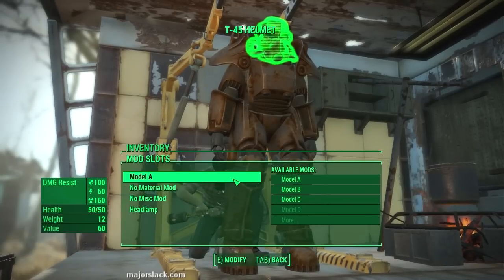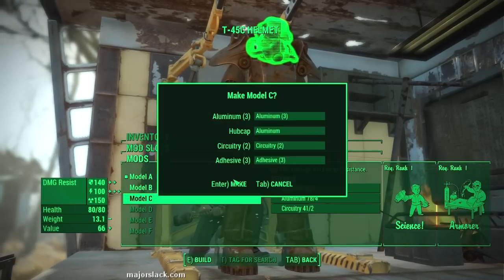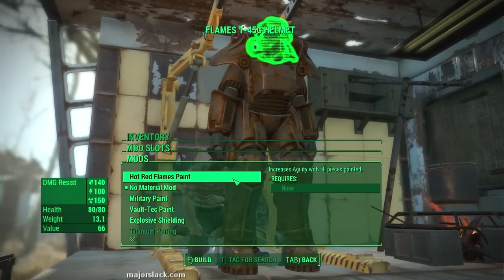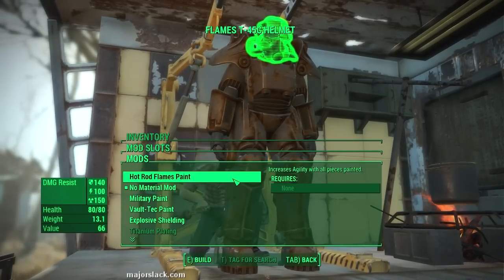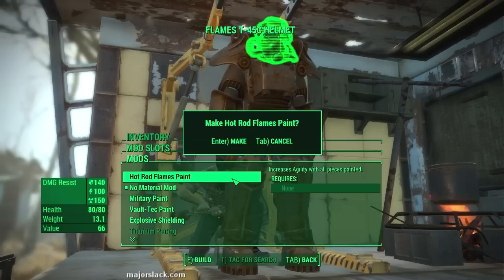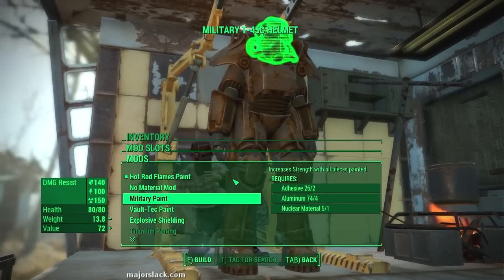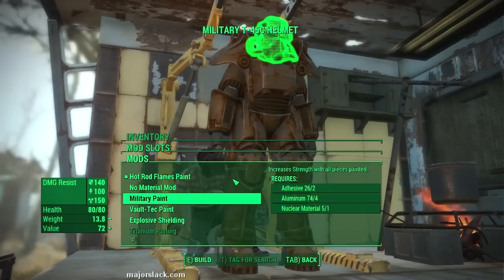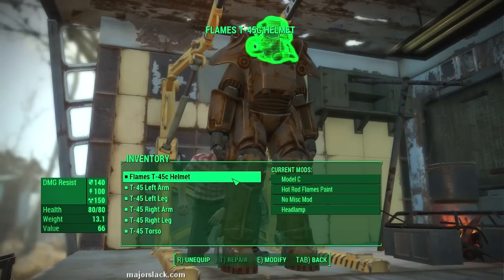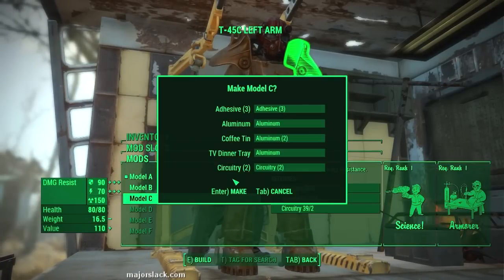Now let's start modding. We're going to put the Model C mod on everything — we've got all the components to do so. Model C and the Hot Rod Flames Paint. If we put that on all our pieces, it will increase our agility by one. That's the point of doing that. We'll get to the Miscellaneous mod later. First we'll do all the pieces with the Model C and the Hot Rod Flames.